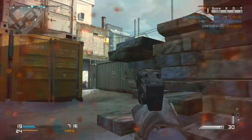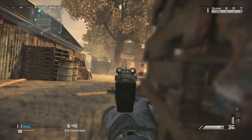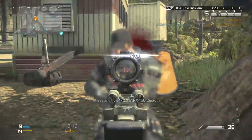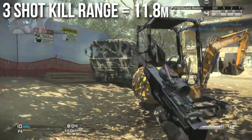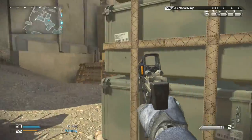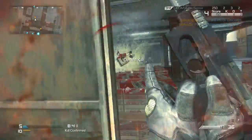Headshots will deal 1.5x damage, which is a little higher than most other pistols, and that's generally going to mean one less shot to kill at most ranges. At close range, two shots to the head will drop somebody very quickly. It has a moderately good three-shot kill range at 11.8 meters, which is better than the two-shot kill range on a lot of other pistols like the P226 or the Magnum. But it won't feel as good as you think — if you've played other Call of Duty games, you'll want to treat this like the Raffica from MW2 or the 93R from Black Ops 2, and it doesn't quite have that same range, accuracy, or ease of use.